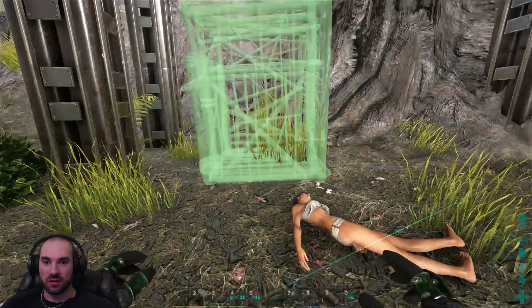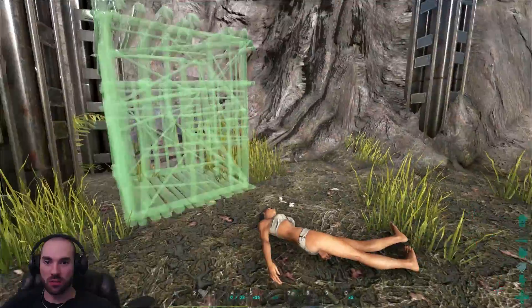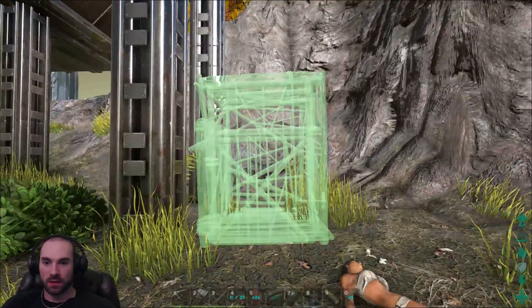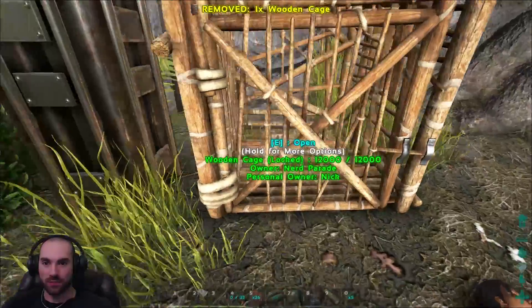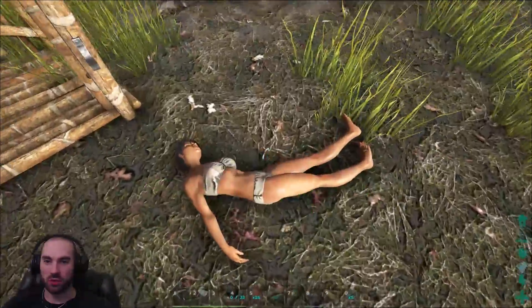So we are going to put this down here next to the little ramp. After we place it we can rotate it, that's cool. And we'll put it right down. I mean it looks like a very primitive cage. It's pretty cool. Let's open this up.